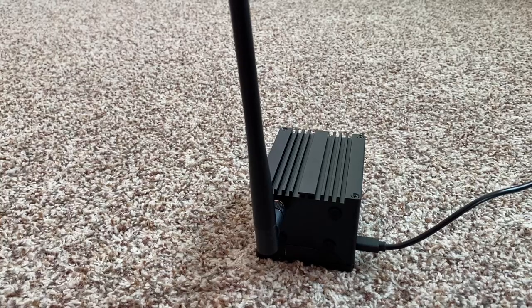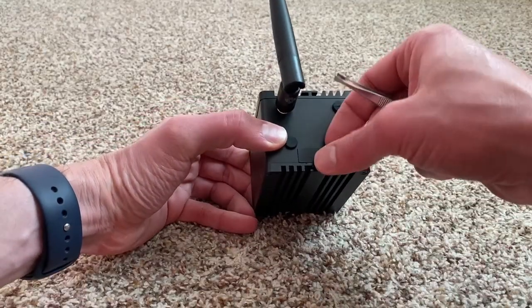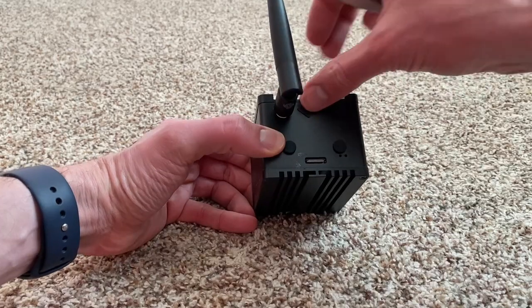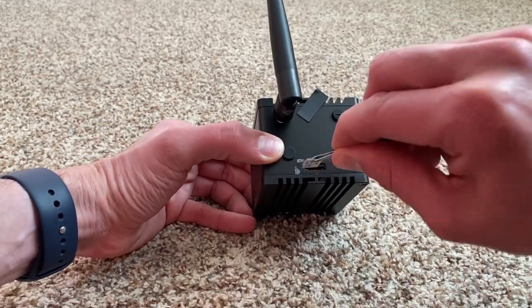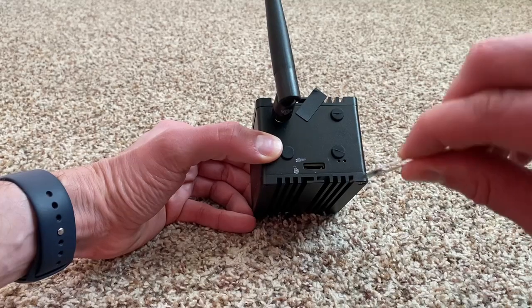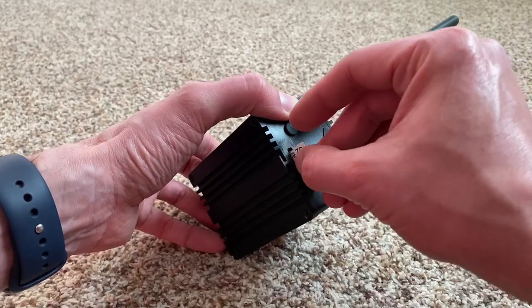The first thing you want to do is remove the power from your hotspot. Then we can remove the sticker hiding the SD card. Using a pair of tweezers, pull out the old SD card with the label facing down, and put the new one in with the label facing down, making sure it fully goes into the slot.